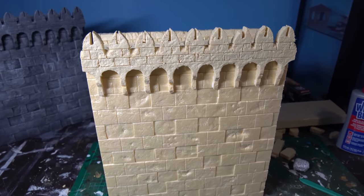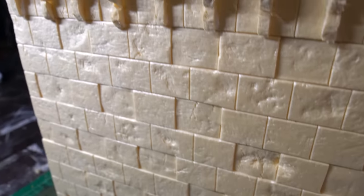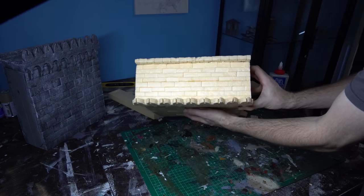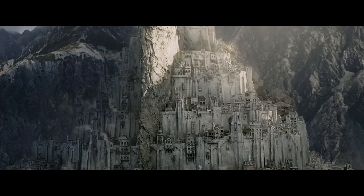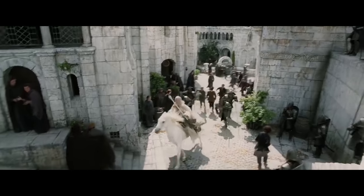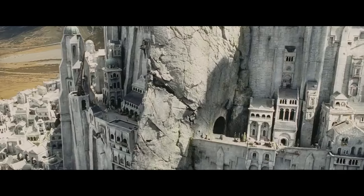The time has finally come to lay some paint on this monstrosity. We've got a lot of options for scheme — we could go for a black stone like the classic Numenorean look from the books, a darker grey stone like Helm's Deep, or the classic bright white Minas Tirith look from the movies. That's what we're going to be focusing on in this tutorial. I will be bringing a video out shortly that is a big master class of stone painting, showing a whole bunch of different schemes and techniques. But today we're going to be looking at a white scheme.